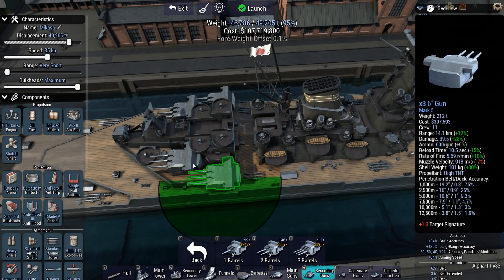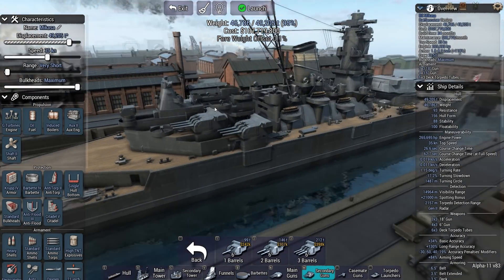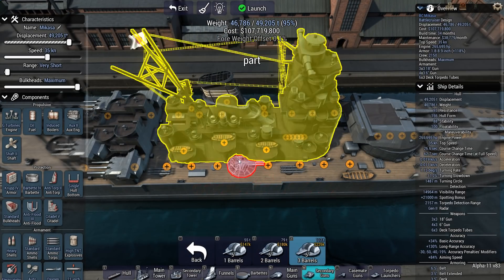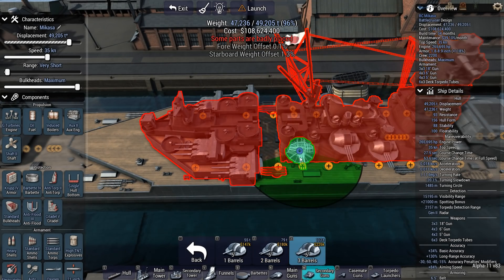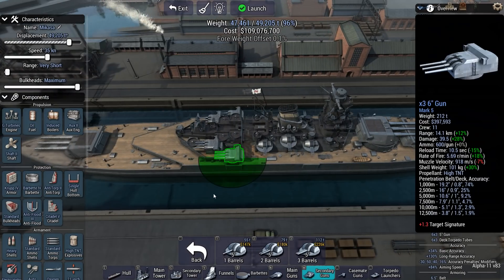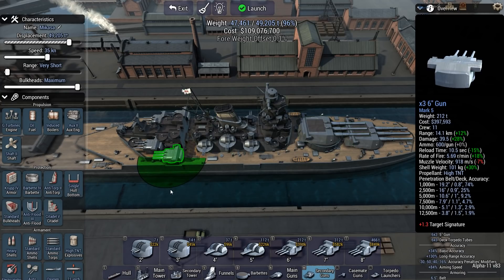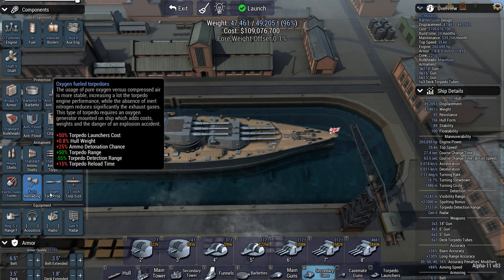This is quite a nice setup for these 6-inch guns — pretty good. Looks like they're super-firing too. Alright, let's put on some 5s, and I think that will do it for destroyer defense. Unfortunately no 8-inch guns overlooking the mains — it's too heavy. These things are 466 tons and I still have to put on some armor. Build time is still 34 months, so I'm still satisfying that requirement.